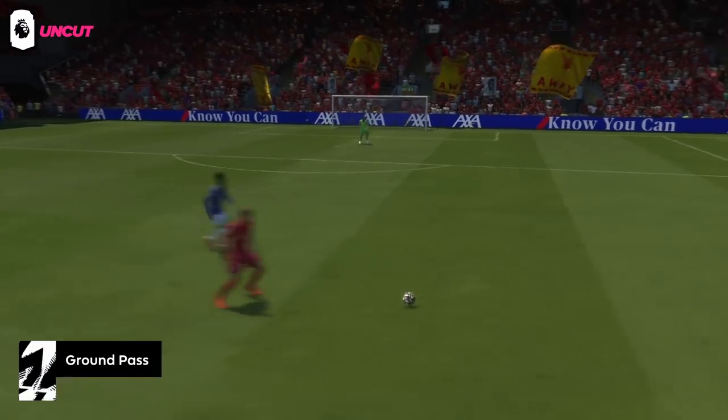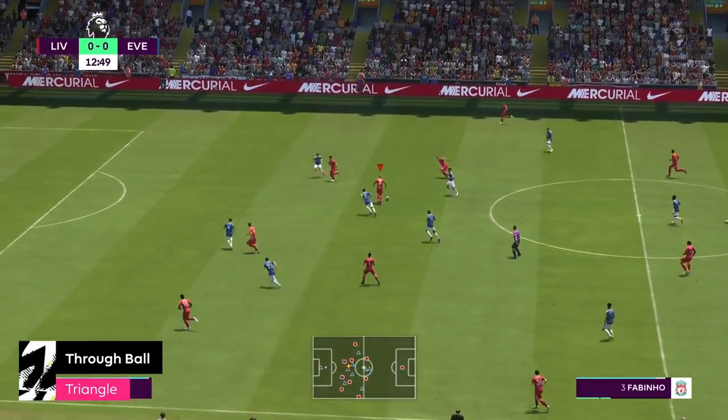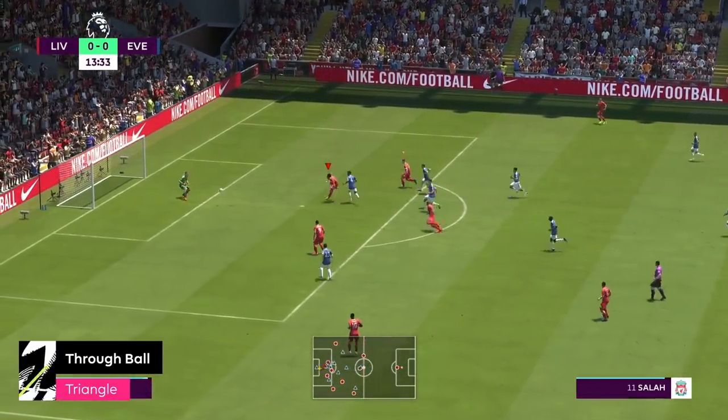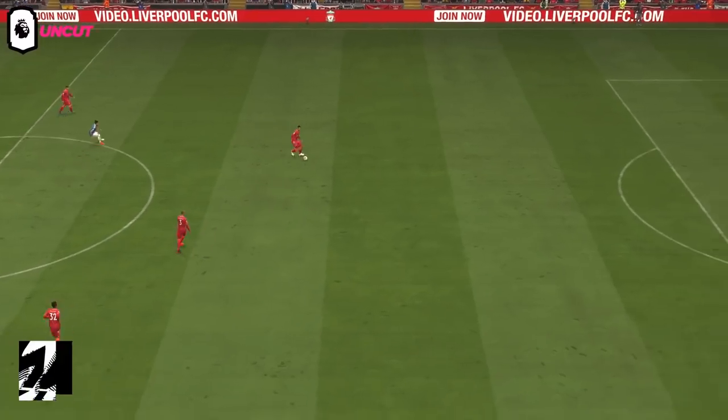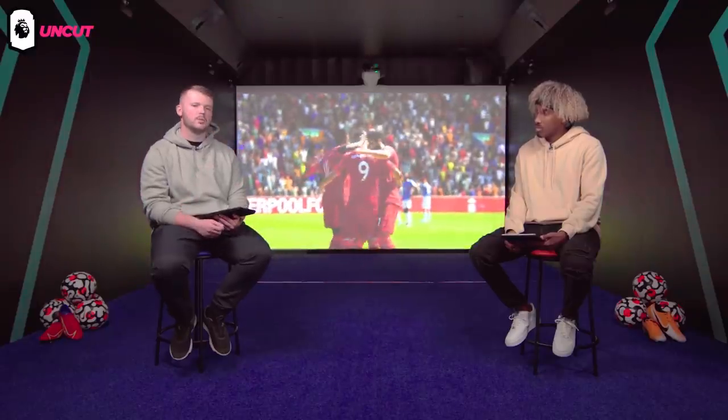There are plenty of different passes to use on FIFA 22. You've got your simple ground pass with X, which is just when you're going to play it to someone's feet. You've got triangle — when you've got a man running behind and you want to play the ball onto him to run onto, use a through ball for that. You've then got the square button to switch the ball, which puts it at overhead height and works really well.